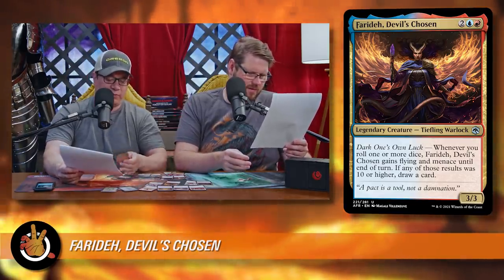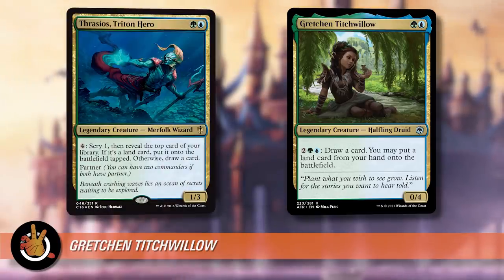Let's go on to the next one. This is a spoiler alert — my pick for the most powerful commander, and I'm pretty sure it is. It's Gretchen Titchwillow. Green and a blue, two mana for a 0/4 legendary halfling druid. Pay a green and a blue colon — so as many times as you have four mana of a green and a blue, you can do this: you pay that mana, you draw a card, and then you may put a land card from your hand onto the battlefield. It feels a lot like Thrasios, right? Yeah, it feels a lot like Thrasios — it's kind of like a quote-unquote fair Thrasios. Thrasios turns out to be one of the most powerful commanders there is.